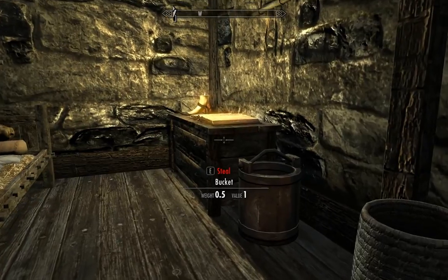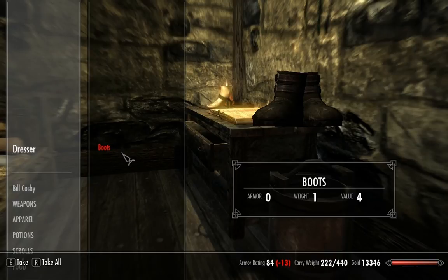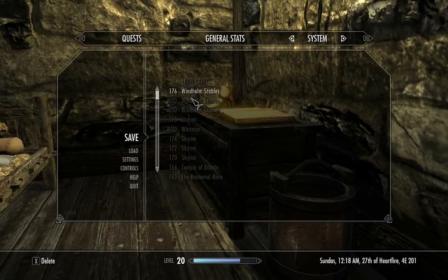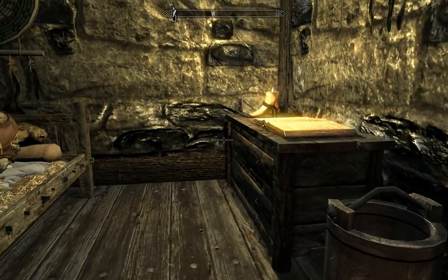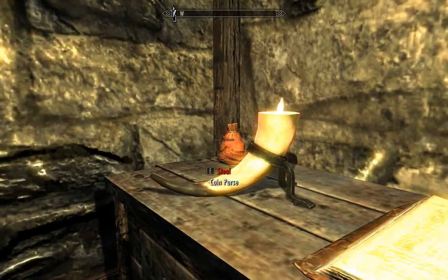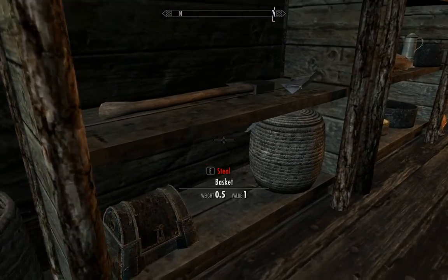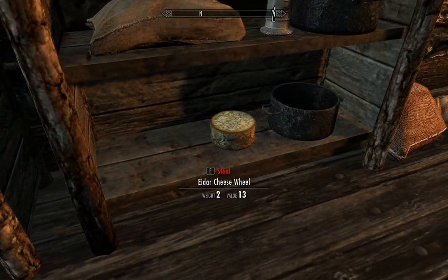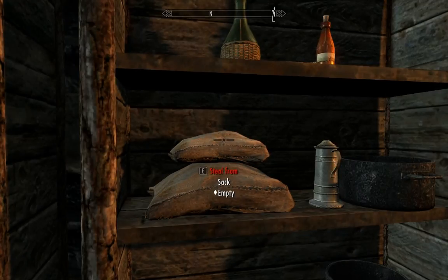Let's go see what's in their dresser here — fine boots. I'm going to do another save real quick. The reason we're doing that is because I'm going to get a little bit closer to them. Take that coin purse. We're good. I'm just going to creep away now. Take their wine, iron, cheese wheel.